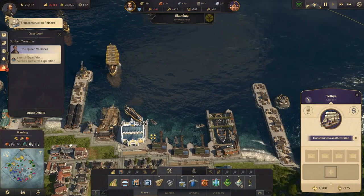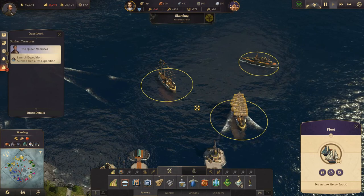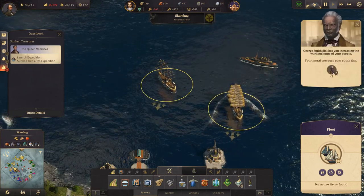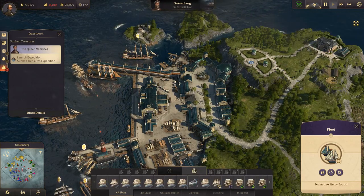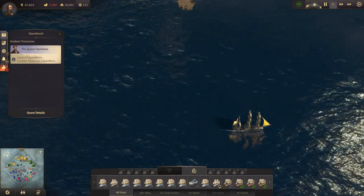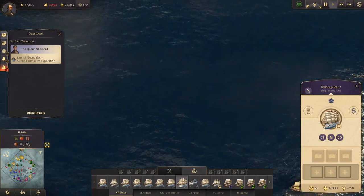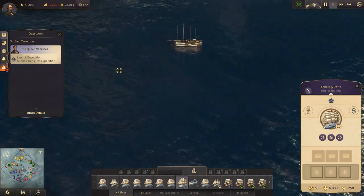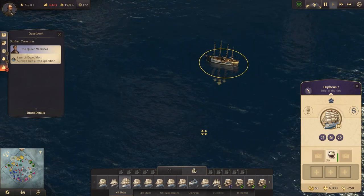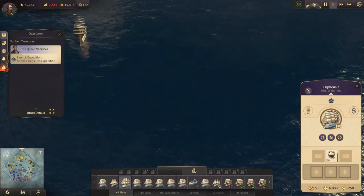Ship constructed - we constructed a ship. The two of you come down here and get sold. We have some ships of the line out here here and there protecting stuff.